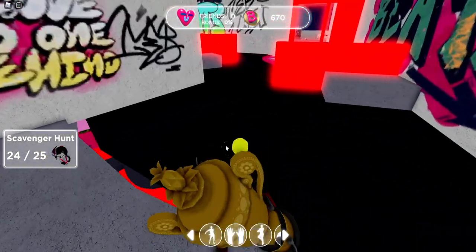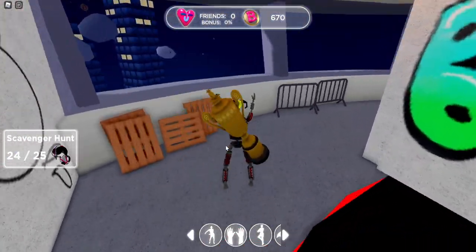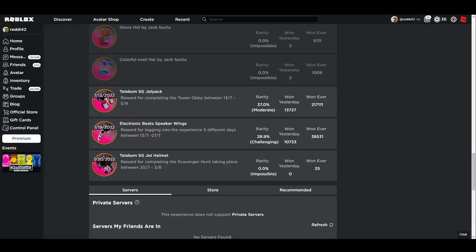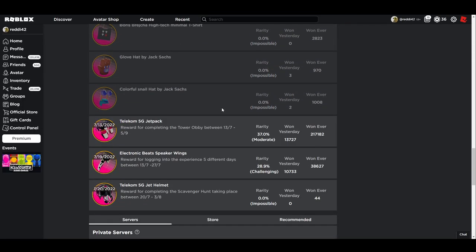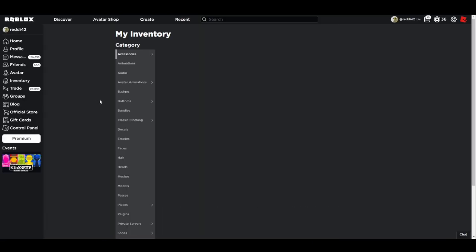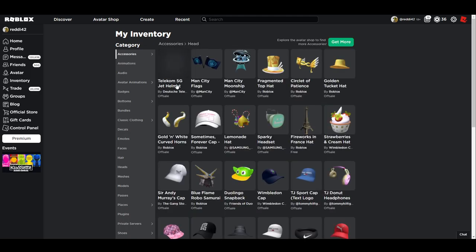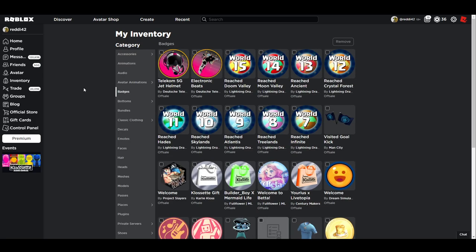I got the prize. Let's take a look at inventory — as you saw in the beginning of the video, we have the badge already. Let's refresh — 44 people have it now, and it's been like eight minutes. Inventory shows just a hat: the Telecom 5G Helmet. And yeah, so that's it — hopefully you guys enjoy and it's not too confusing to watch, but hopefully it's useful.